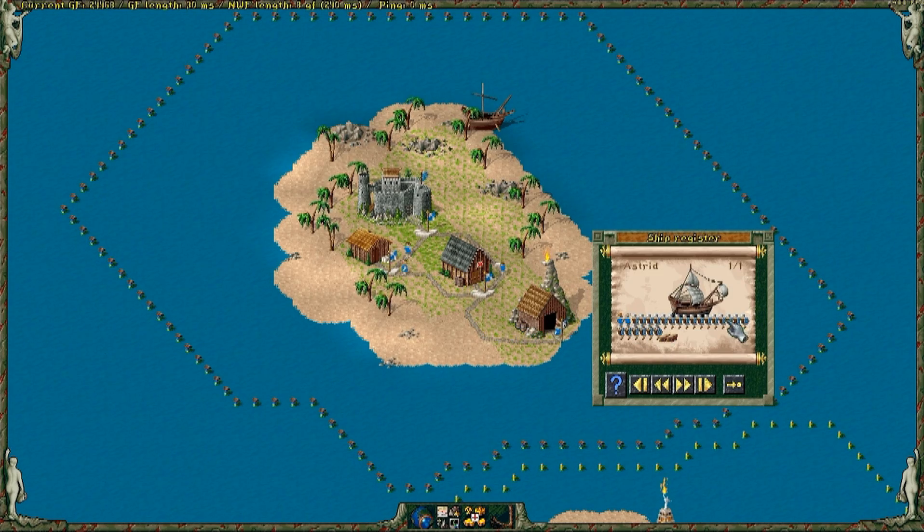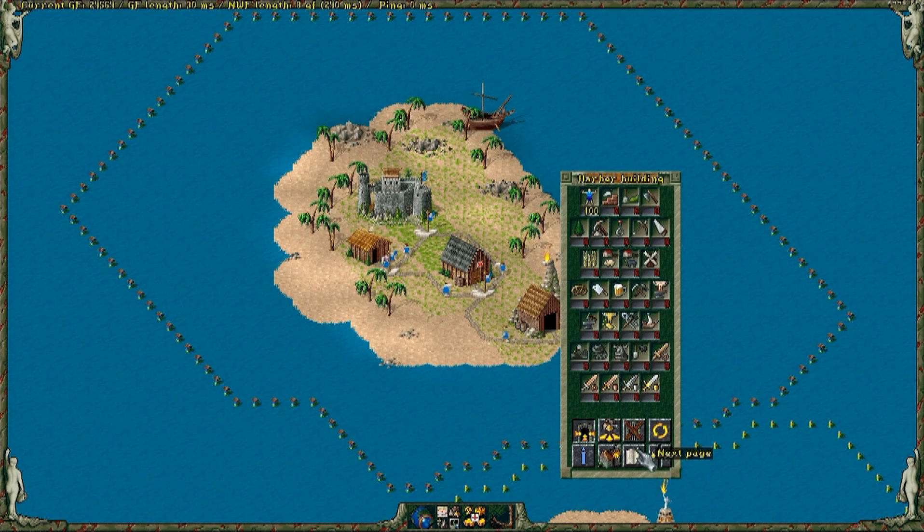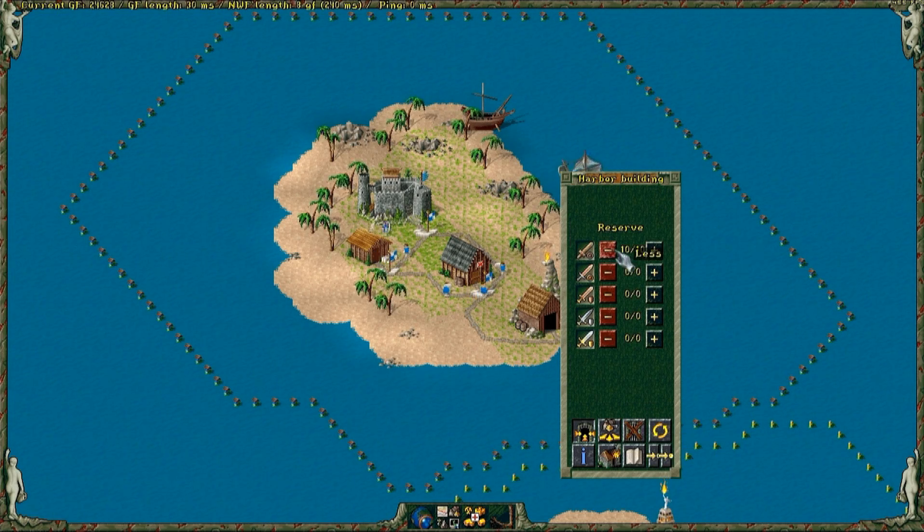The ship will load up and get to the colony. The more ships you have, the faster resources will be transported.